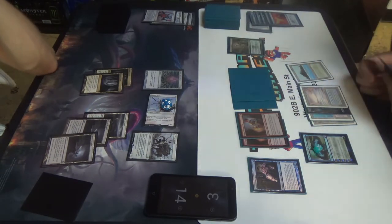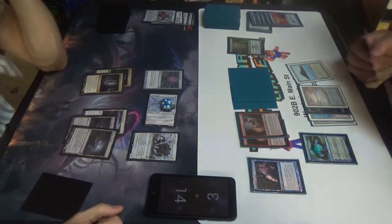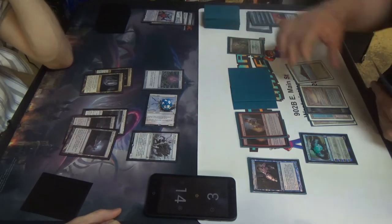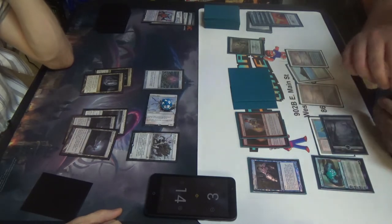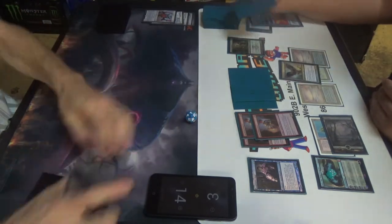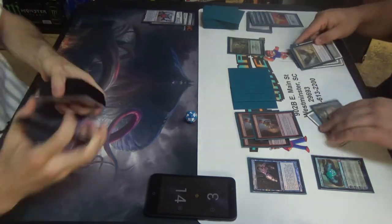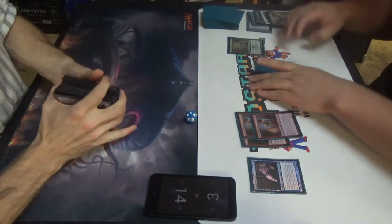It was an Eye of Ugin! Eldrazi Temple wouldn't give me the extra mana I needed for the activation anyway — for the Eldrazi spells, not for that. Speed magic engaged. Also, let's not start at those life totals. Give it a quick cut and you're off.